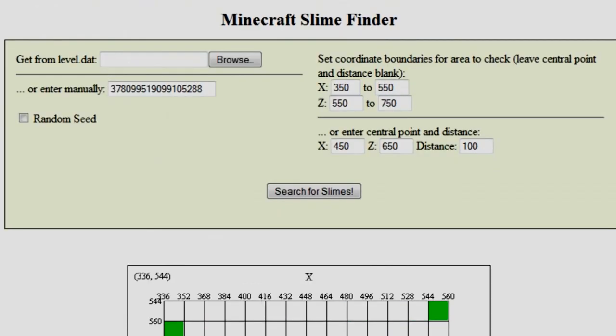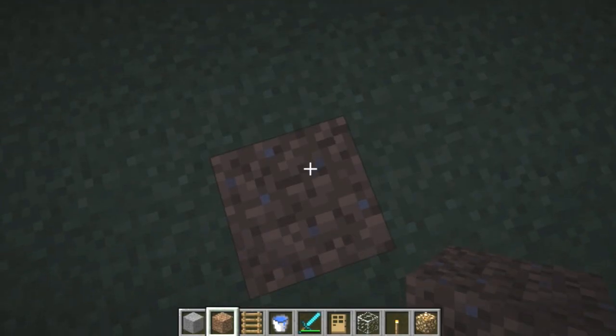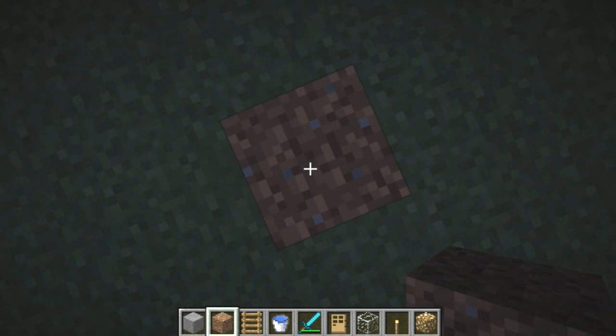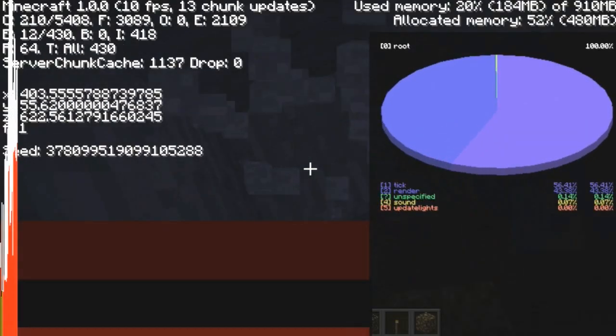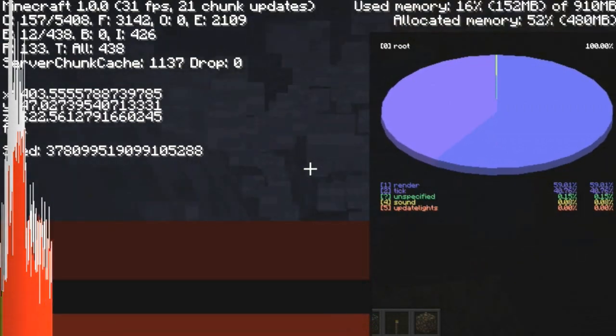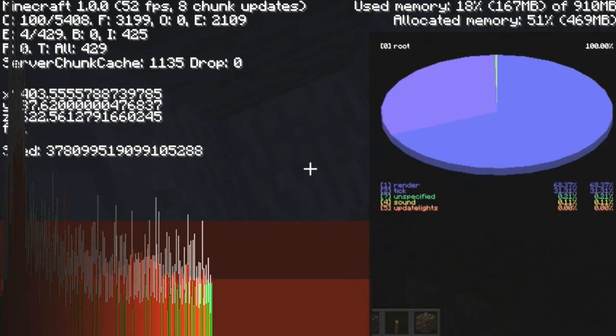You can find the coordinates just right here — the X and Z. Okay, what you're going to start by doing is digging down below layer 40. Layer 40 is just below Y coordinate 40, and slimes only spawn below layer 40.